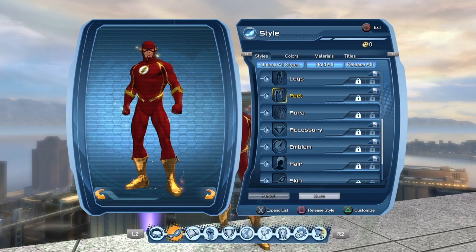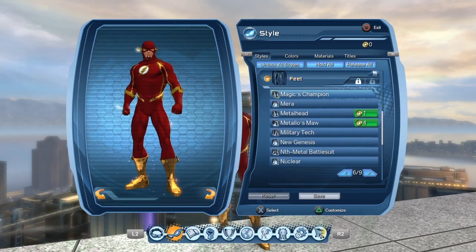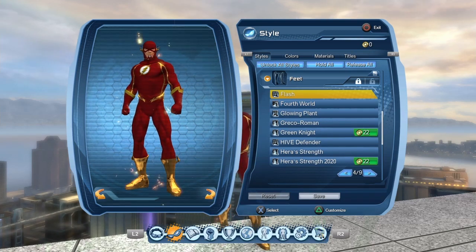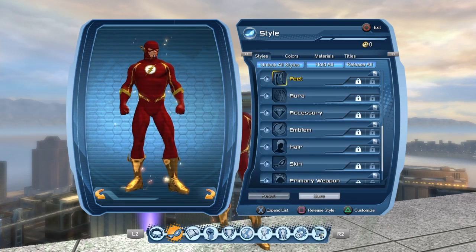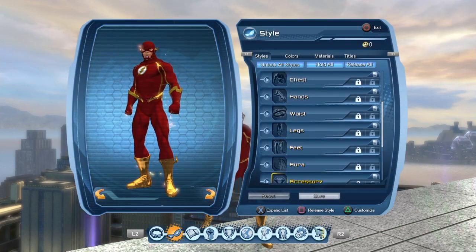For the Flash boots — these are from the villain side, I think it's level 17. You fight the Flash and Jay Garrick, and you have to turn into a gorilla when you do this. Don't turn into a gorilla otherwise these are more unlikely to drop. But that's this Flash's boots.